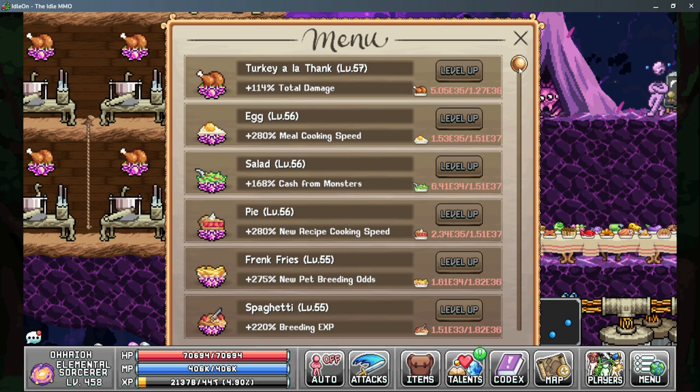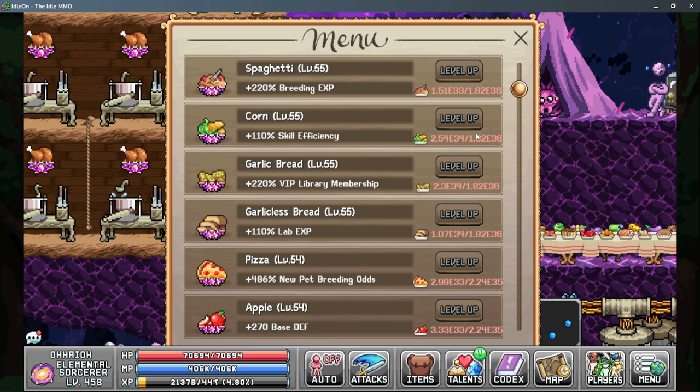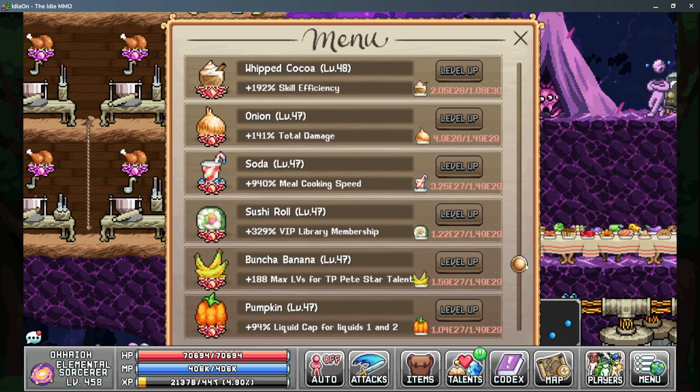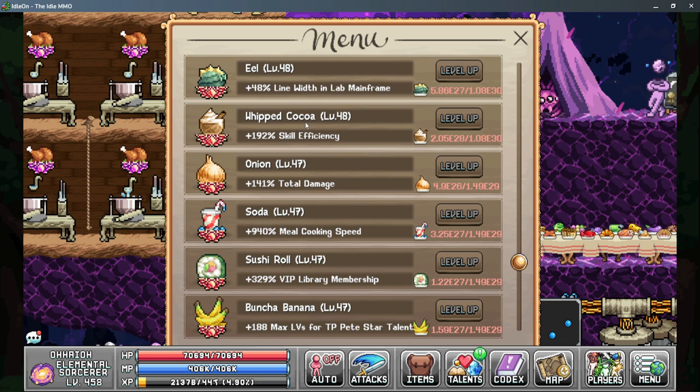For the dinner menu the main thing we're looking for is more skill efficiency. Corn gives you 2% per level, farther down you have the rice ball which gives you 3% per level, and lastly the whipped cocoa that gives you 4% per level on each of your dinner plates.